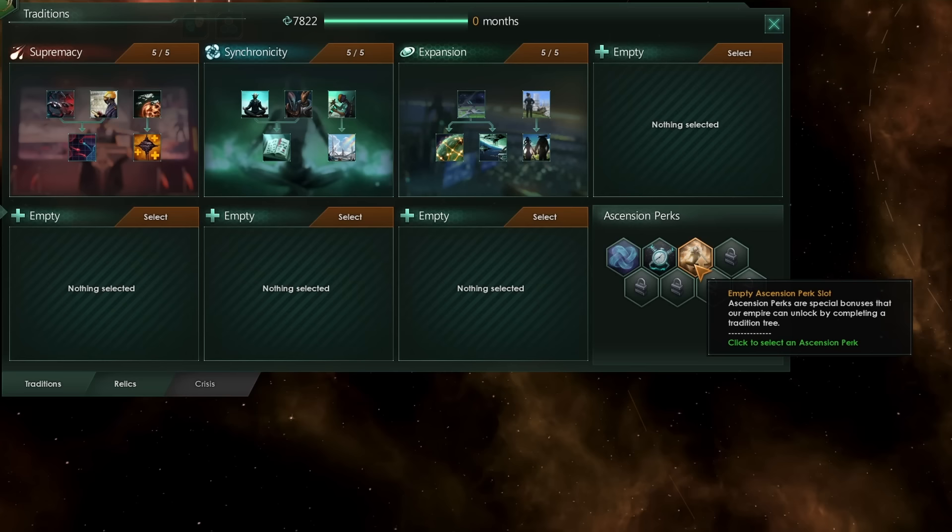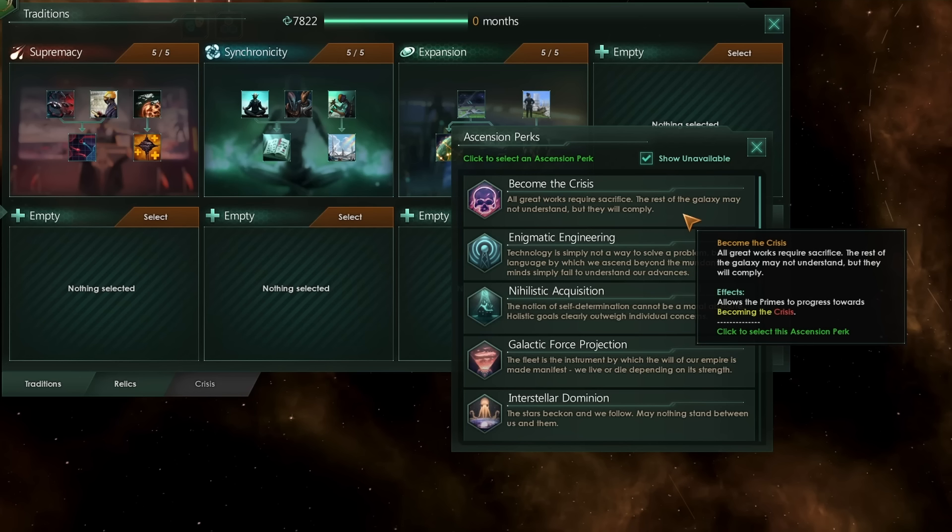There are a couple of other requirements. You cannot be a xenophile or pacifist of any kind. You cannot be a rogue servitor or a subject of another power. You must not be the Galactic Sovereign or Galactic Custodian — that means you cannot be in charge of the Galactic Community. You have to be something of an outsider. As long as you've fulfilled all of those requirements, you can take this perk.